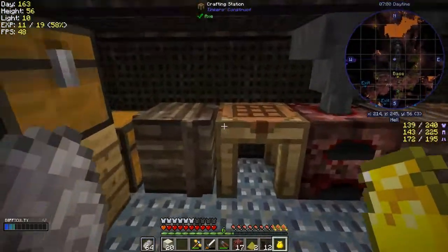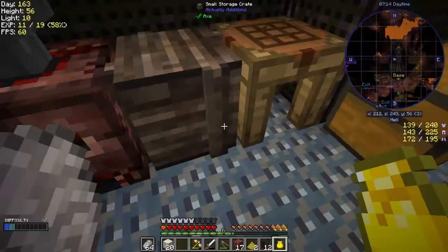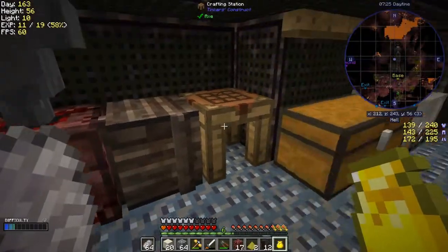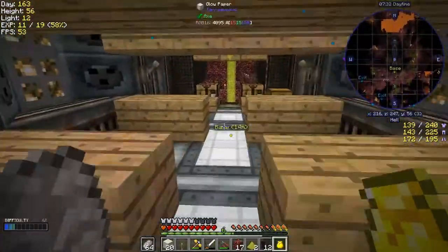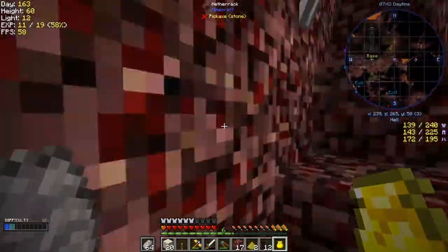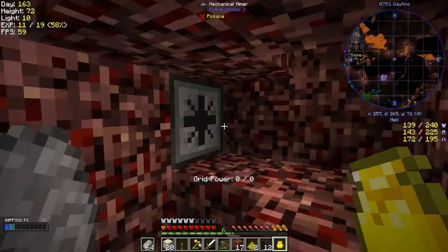I'm going to quickly do this because I've run out of time again - I'm having far too much fun. Can I make a lever? Yes I should be able to make a lever. Have we got any cobblestone in that chest? No. One lever - that's all we need. I think we've got time to do this before the end - well actually we're already on 36 minutes. I reckon this miner is going to go in a 3x3 direction. Let's turn it on with the lever and see if it works.